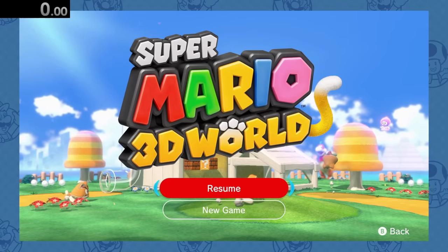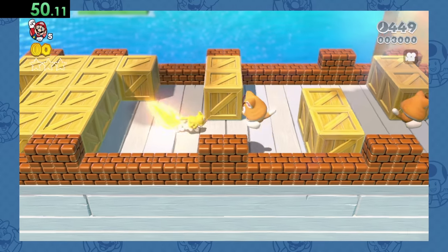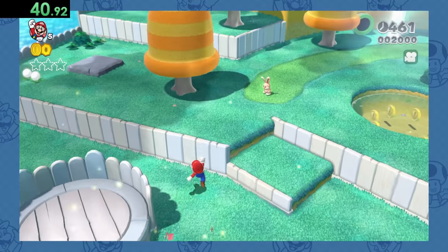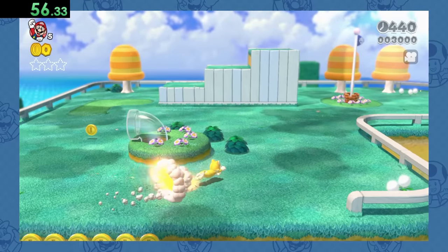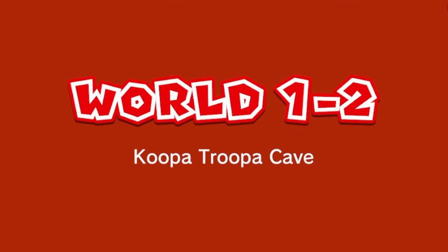On to Super Mario 3D World. In this game, we've got a bunch of Goombas and Cat Goombas and Rabbit Goombas, but no signs of Koopas anywhere. So we'll speedrun through World 1-1 onto World 1-2, and we're good — there they are.